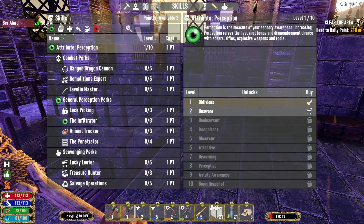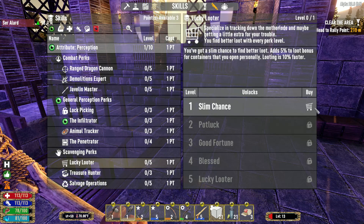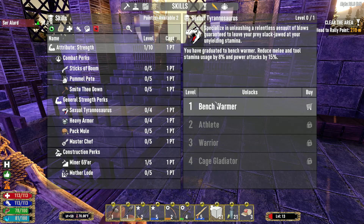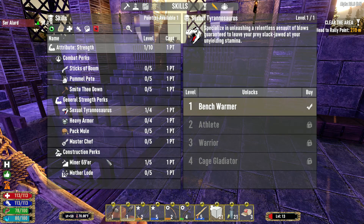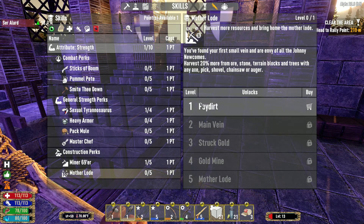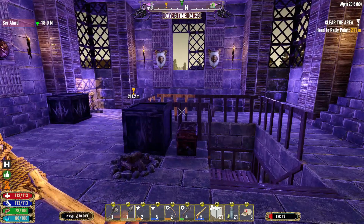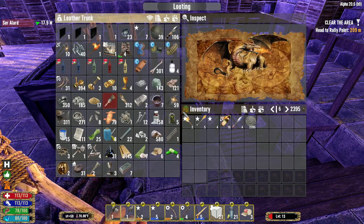We have skill points — let's learn three things. Lucky Looter: get better loot, that'll definitely come in handy. Sexual Tyrannosaurus: reduce melee stamina use, that's a good one. And Mother Lode: get more resources. We have 22 days left, so the faster we can gather resources the better off we'll be.